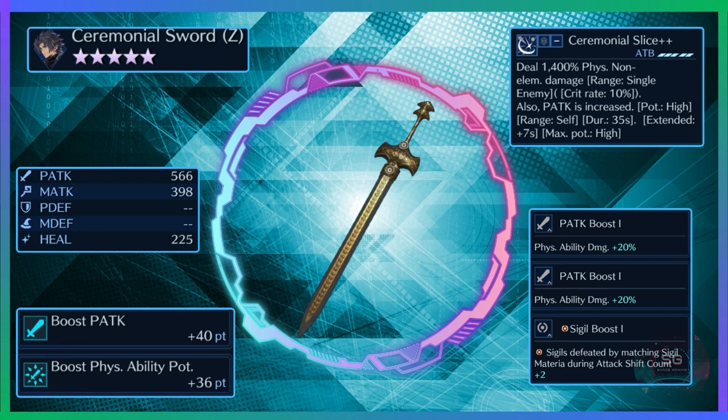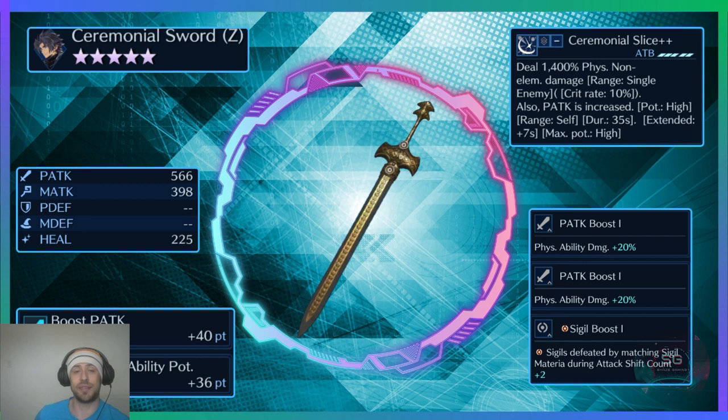It has Boost Physical Attack 40 points and Boost Physical Ability Potency 36 points. It has Physical Attack x2 and a Circle Sigil boost for the support materia. The command ability deals 1400% physical non-elemental damage with 10% crit, and increases Zack's physical attack by high potency for 35 seconds — making this officially the hardest-hitting weapon in the game. It does cost 5 ATB.